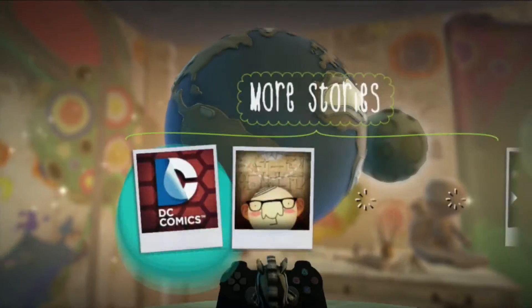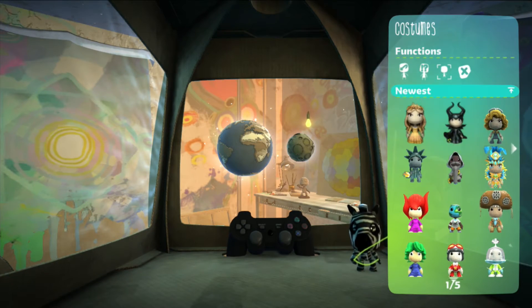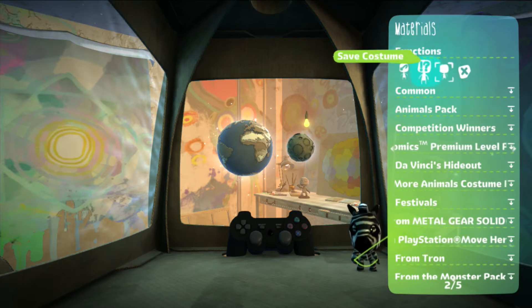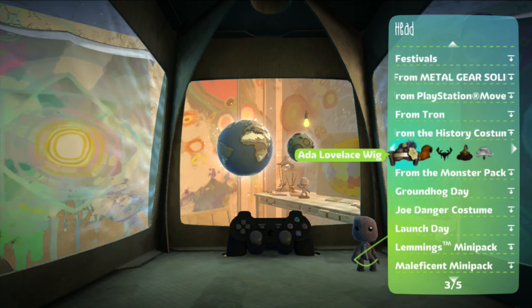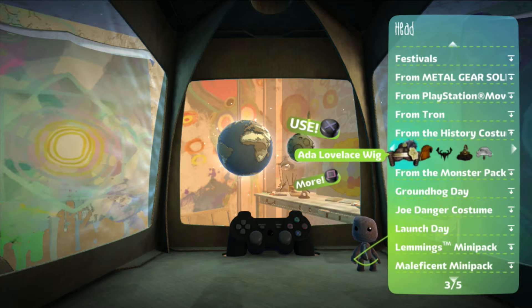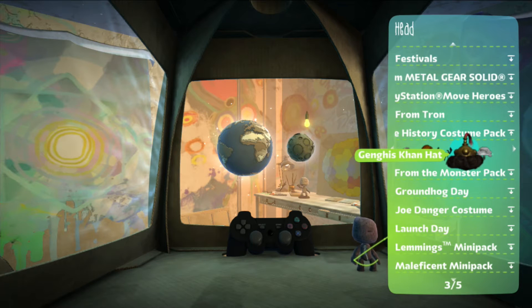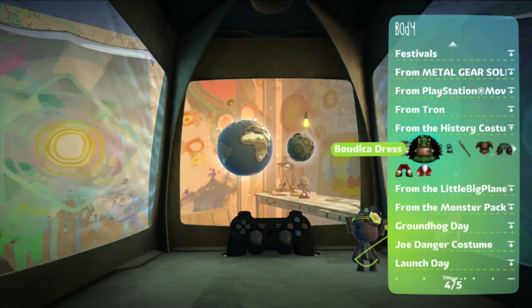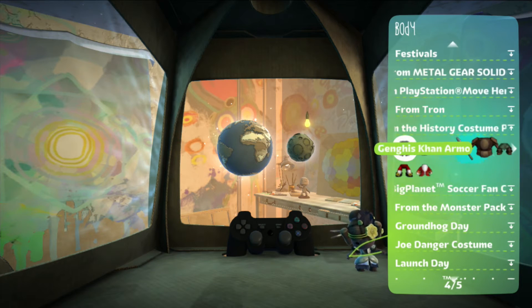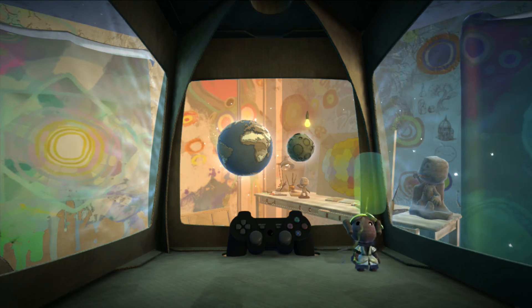That is what the History Kit is. Now there are some costumes that I'm going to try to dig up here. I finally got it all figured out. We have the Ada Lovelace wig — so we have Ada Lovelace, Boudicca, Genghis Khan, and Mozart. Let's do the Ada Lovelace, which I don't know who this person is in history. It looks to be something European — I guess I'm not the most historically accurate person.